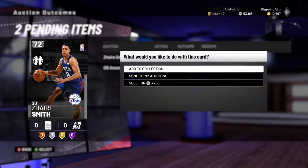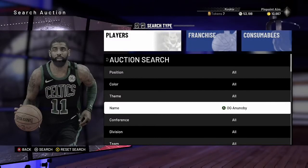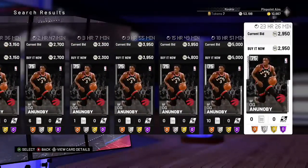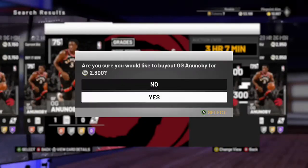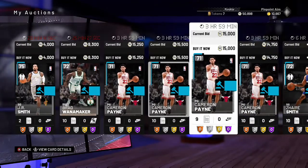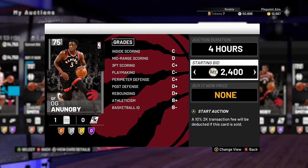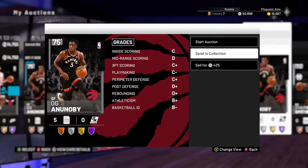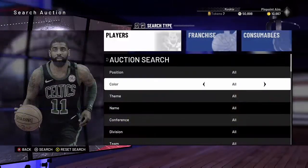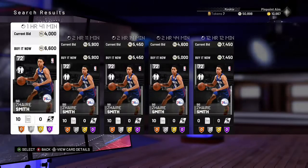Two other cards I look at frequently are Zaire Smith and OG Anunoby, which could both be good pickups. You can always look up silvers by name — that's one of the best search methods. OG goes for about 3K at the lowest, so when I see one at 2300, I know I can still make profit selling at 2700. I'll list both OGs up now. You want to buy the card at a price where you can still list it lowest and make profit — it'll sell quickly, and you still get MT.